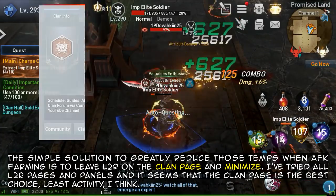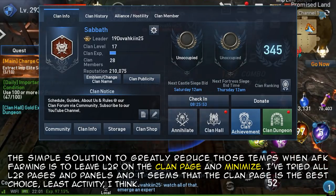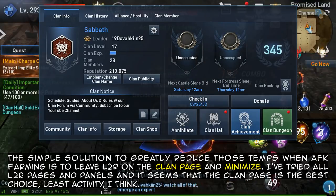The simple solution to greatly reduce those temps when AFK farming is to leave L2R on the clan page and minimize. I've tried all L2R pages and panels and it seems that the clan page is the best choice — least activity, I think.